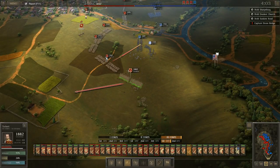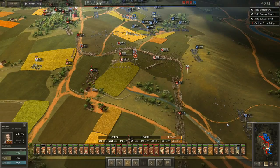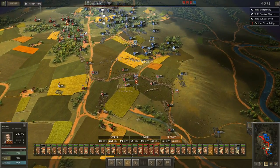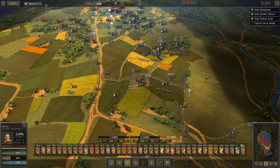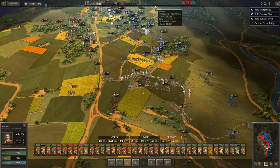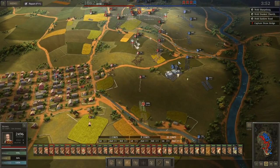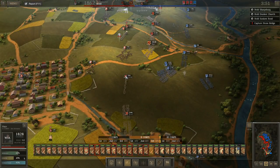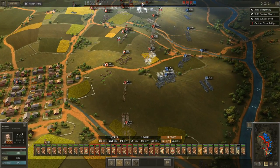He's getting closer and closer — I just feel like in the next few hours something is going to happen here. He had a 13,500 man advantage on me; let's see where that stands now — that's about 12,200. As long as that number keeps decreasing I know I'm inflicting more casualties than I'm taking. I've got to watch Haze here — wow, that's a lot of men in one spot, and Haze is paying for it.